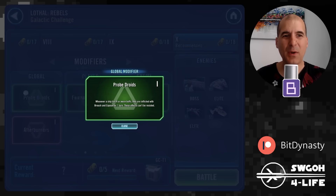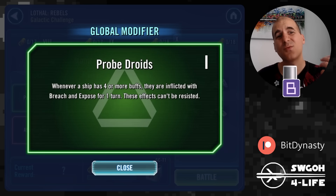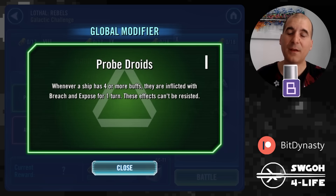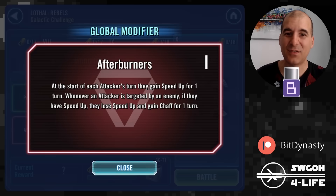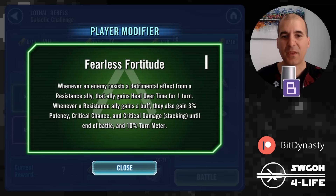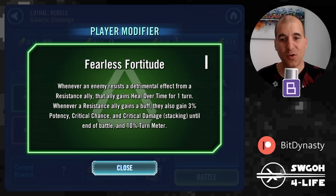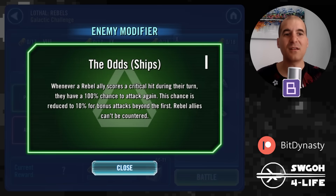Let's look at the modifiers first. The lethal modifiers don't really play a huge part in today's challenge — we get some breach or expose on us. With the probe droids modifier, it seems like the enemy isn't getting a whole bunch of buffs, so we're the only ones really affected negatively. Afterburners, similar thing — doesn't do a whole lot. The resistance modifier in isolation is a pretty good modifier, but today's challenge isn't really about winning on the resistance fleet.